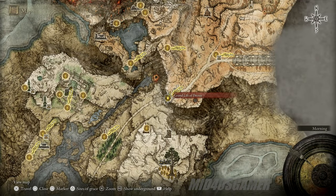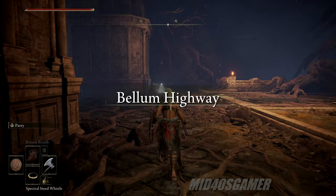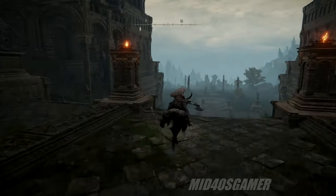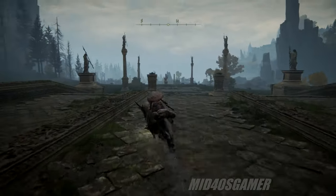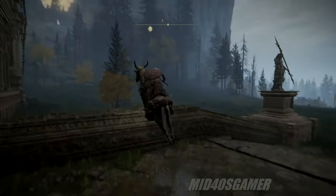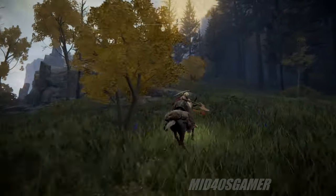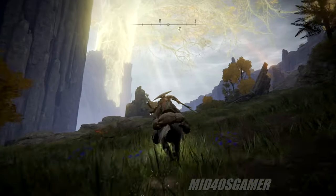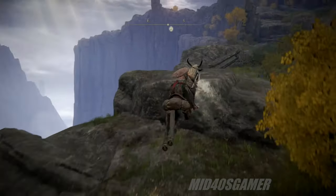Our next location is still within Liurnia of the Lakes, and as you can see from the map footage we'll be heading over to the Grand Lift of Dectus for the next available rune glitch that still works after patch 1.10. Once you materialize at the site of grace you can head west out of the lift, summon Torrent, and eventually make a 90-degree turn riding about 500 meters to the southeast. It is important to note that there's a madness tower in the vicinity which can cause madness and potentially a quick death, but utilizing the jump glitch will wipe it out in short order forever.